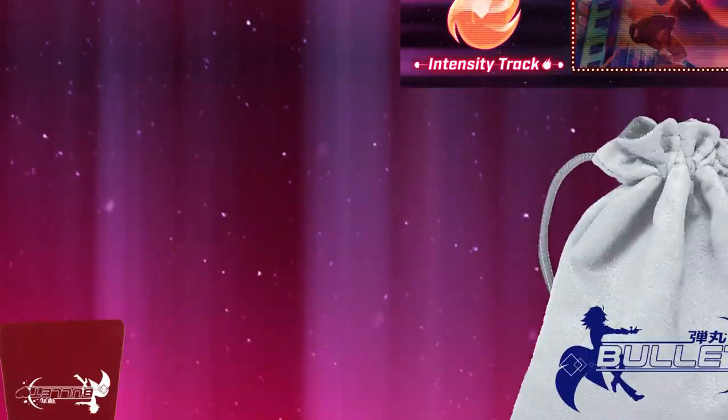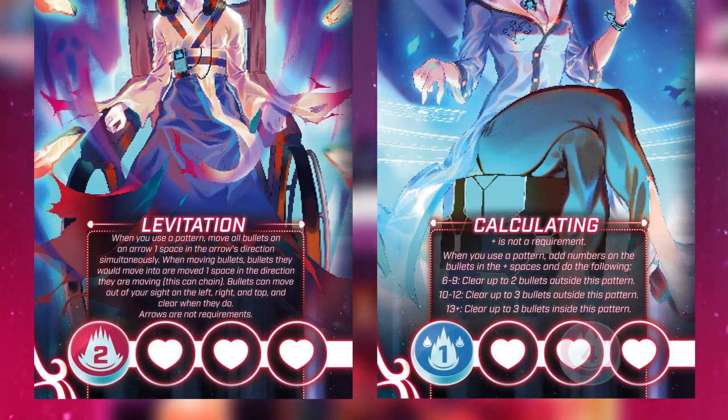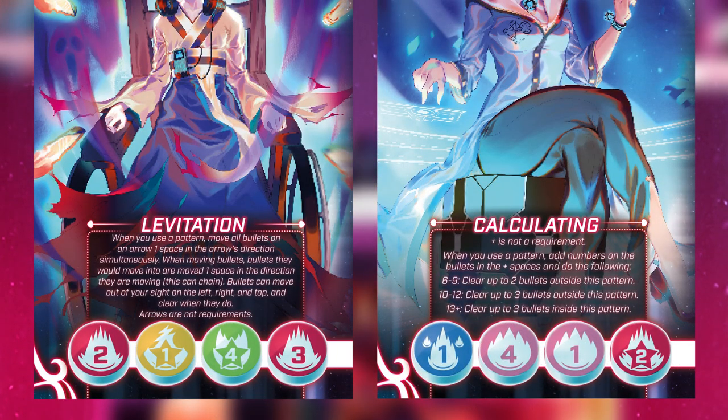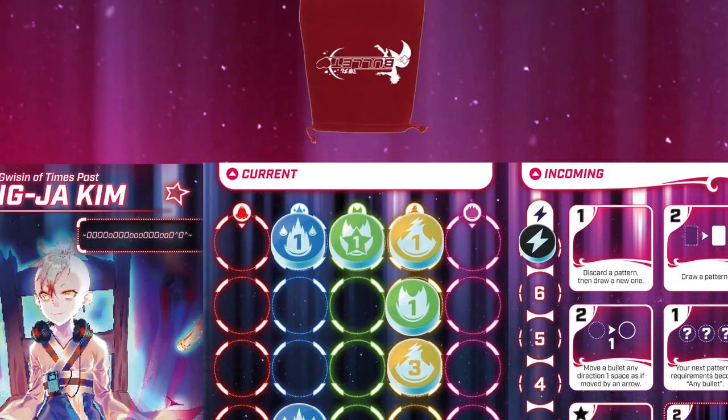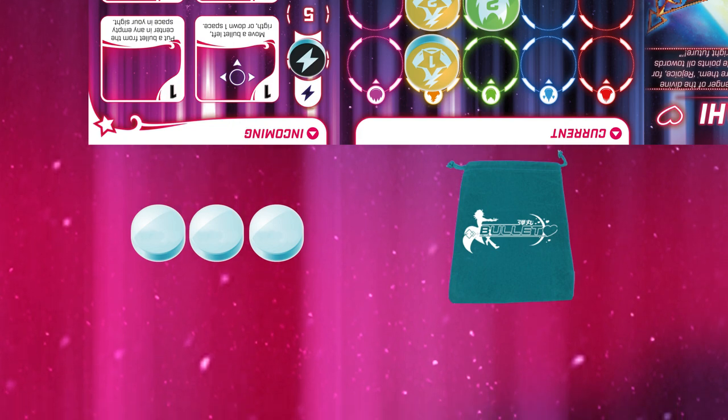For power-up cards, place out one card per number of teams in the game. Both you and your teammate share help, so that each hit by you or your teammate are added together. When you clear a bullet, they go to the heroine across from you. That takes care of Team Mode.